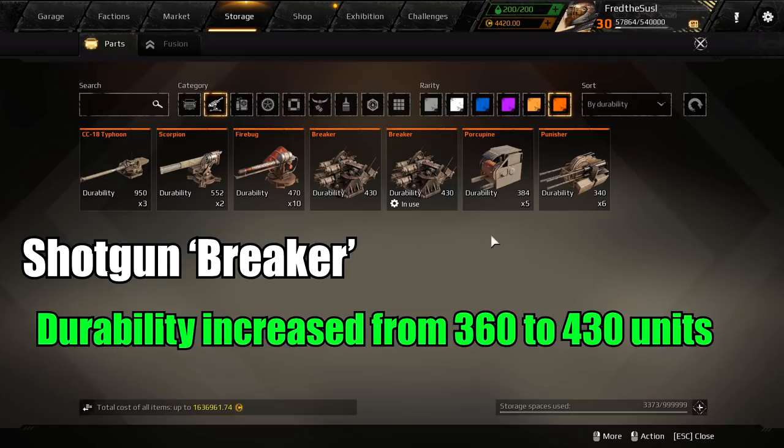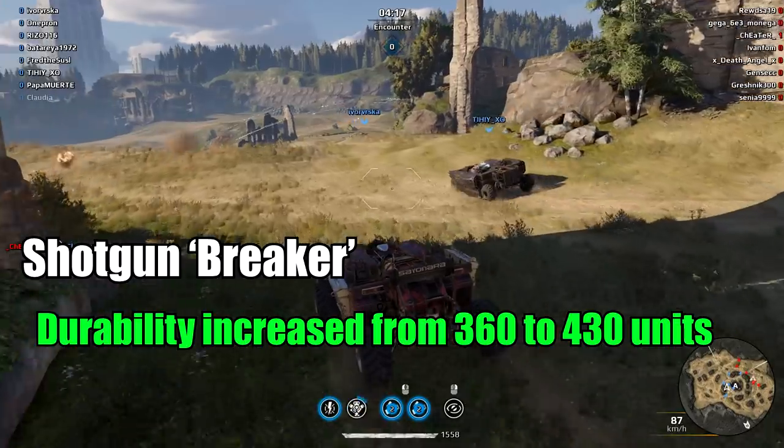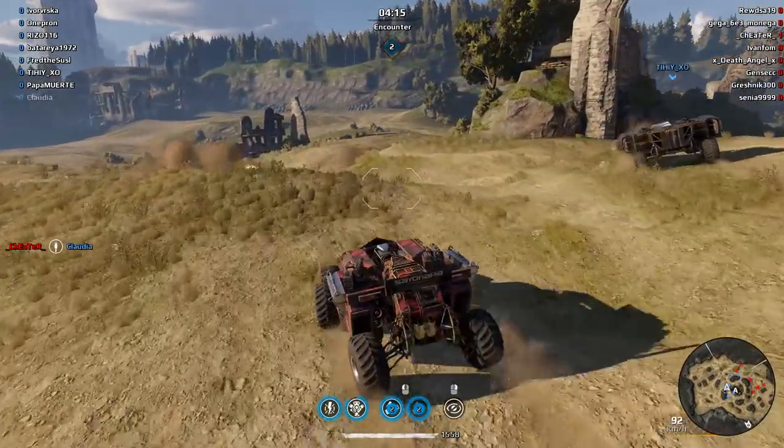As you can see, the Breaker is now much more durable than the Porcupine — it was 360 before, now it's 430. Speaking of the Breaker, they also changed the perk of the Hammerfall.